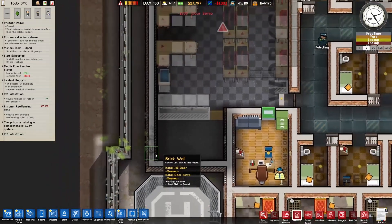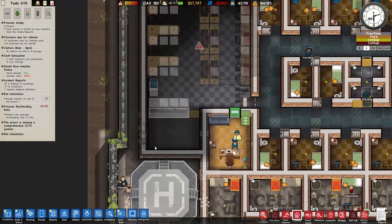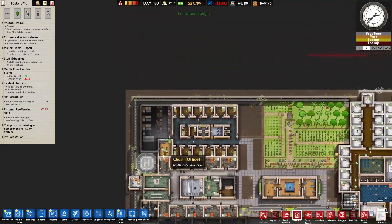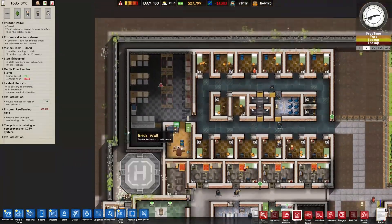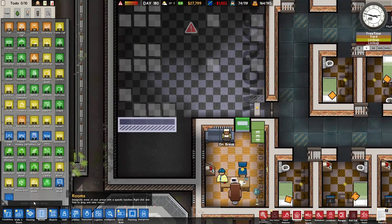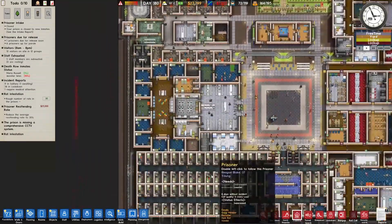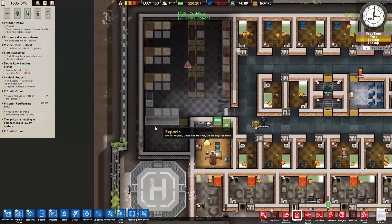Exports is obviously going to have a jail door leaving, and I'll even put a server on it so it opens automatically. The prisoners shouldn't leave here. The only thing this exports area will be able to go to is the helicopter - you can't really go anywhere here, so it's not a good escape route, which was my main concern. The only reason it's a good escape route is if these minimum security people got the ropes and just climbed the wall, which is definitely possible and pretty easy to do.